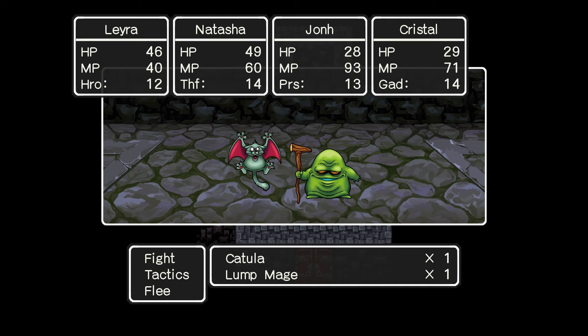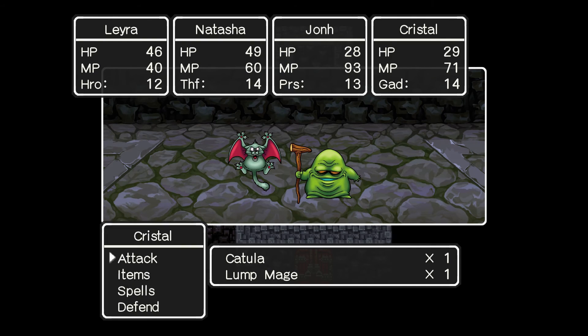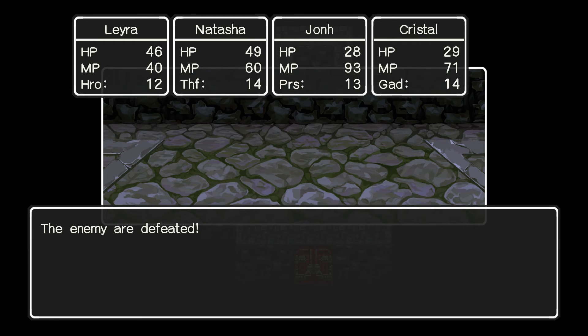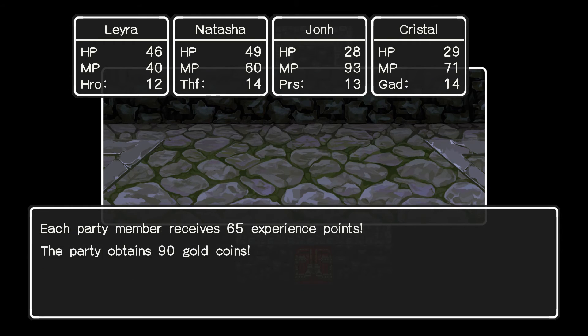The Lump Mage is a level 16 enemy with 42 HP, 10 MP, 60 attack power, 46 defense, 25 agility. Gives 128 experience points, 55 gold, and can cast Dazzle and Fuddle. As for the Cat Eula, he is a level 16 enemy with 35 HP, 0 MP, 65 attack, 50 defense, 20 agility — gives 135 experience and 35 gold. He can call for help, run away, and perform a weird dance to drain your MP. He also has a 1 in 256 chance of dropping a cat suit. Natasha just one-shotted that flying vampire cat — that's interesting. Then again, Natasha is our strongest character, so that makes sense.